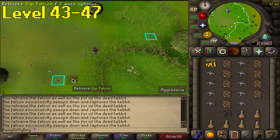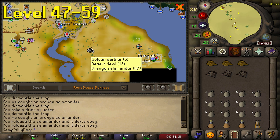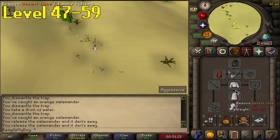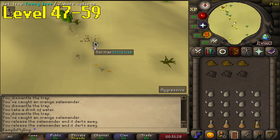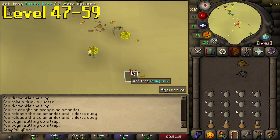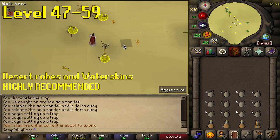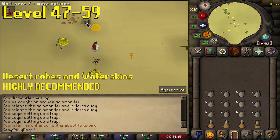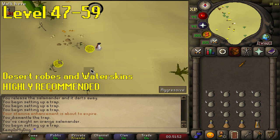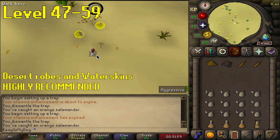From level 47 to 59 grab a few nets and ropes out of your bank. Get a necklace of passage and teleport to the Eagle Station - the Eagle Eyrie teleport. Run south until you see the hunter icon, then run a little further south until you see the orange salamanders and some trees to set up traps. You'll want to have a few desert robes and some water skins so the desert heat doesn't kill you. Plant your traps, wait for the orange salamanders to get caught, check the trap, and replant. If you run out of water skins you can teleport out to get more - otherwise the desert heat will hit you constantly. Do this to level 59.